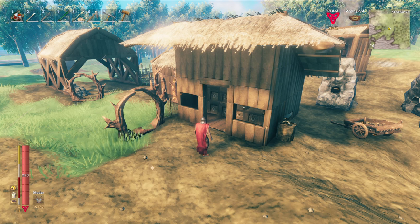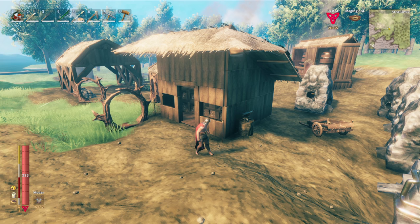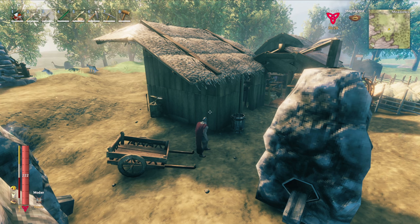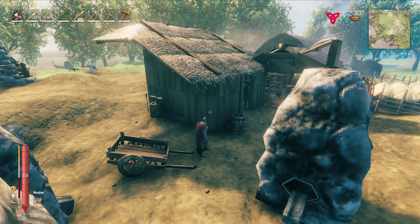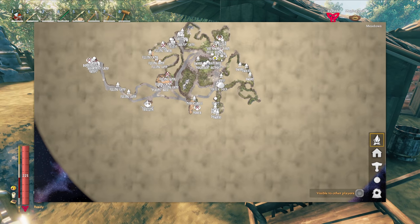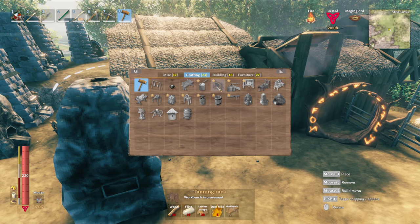I didn't really explain this well enough in the last episode, but the reason I farm more tin and copper is for whenever we set up in the Ashlands — I wanted a fully upgraded workbench and forge. If they ever release more ores into the game, I wanted another place where I could process them and make them into whatever new items they decide to add. I figured it would be a lot easier to have another base rather than dragging everything back to the center of the map.